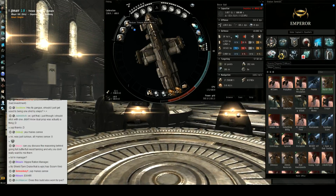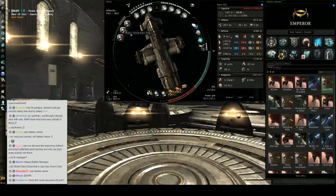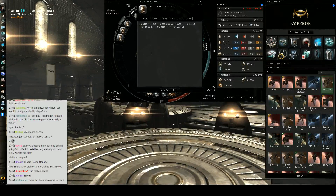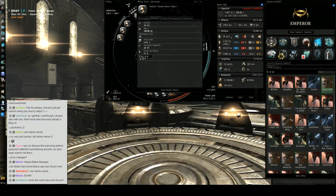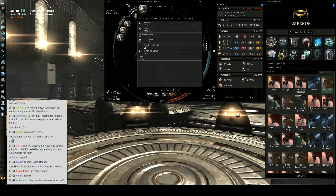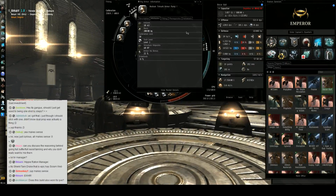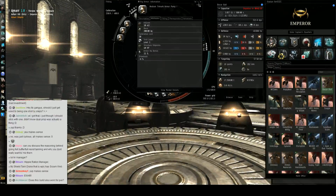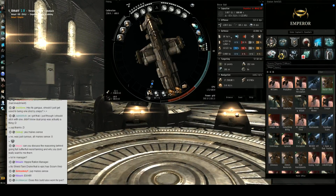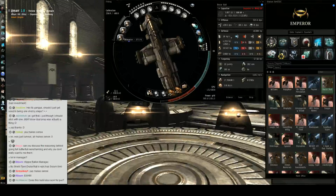The important thing here — the rigs. I have three medium trimark armor pump rigs. Those are buffer rigs. These increase the amount of armor by about 15% each. There is a drawback though: since I have three, each one does a little bit less. That's a speed drawback — it slows me down because they're armor, and armor makes you slower because it's heavy. Makes sense. So I have three trimark armor rigs, and that's part of the reason my armor is as big as it is. Just the plate alone is not going to give me that much armor — these trimarks make a big difference.